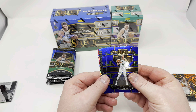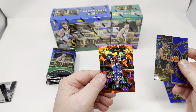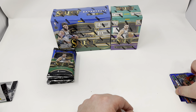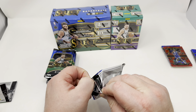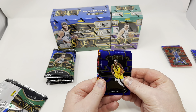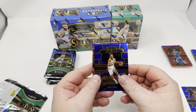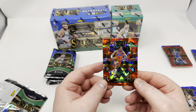First pack — we got a red cracked ice. Porzingis — I can't even say his name. Ben Shepard rookie, and De'Aaron Fox parallel — not a rookie, just a parallel. Nine packs left. Another red cracked ice — Pascal. This is my hometown team and I have no idea who this guy is. Vassel, Jordan Poole hollow, and Jalen Williams — that's the hometown team and I've never heard of the guys.